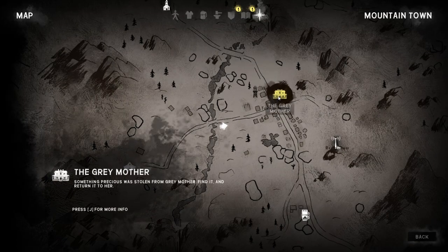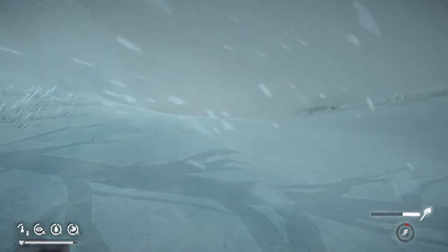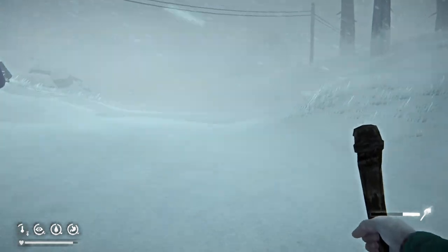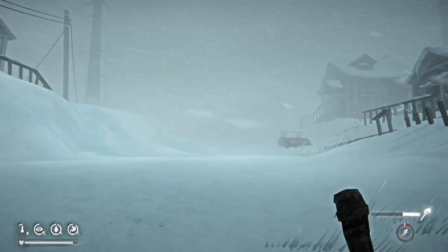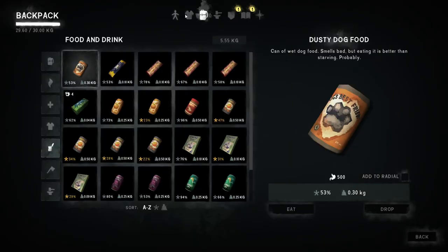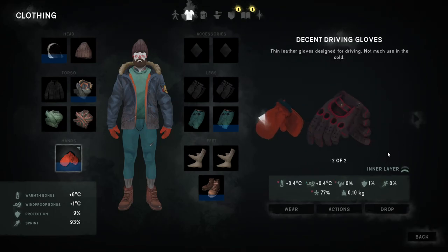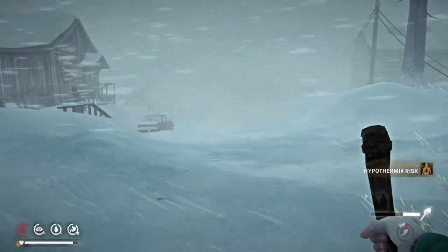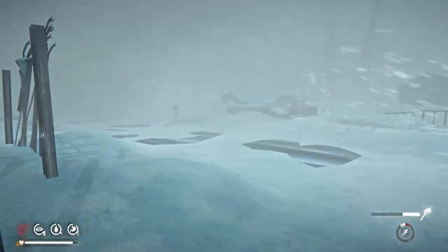We have the Gray Mother marked here, but we need to go to the bank. Our guy is freezing — numb fingers, why don't we have the mittens on? Hypothermia risk — yeah, no kidding. Milton Credit Union — that's the bank! Let's go.